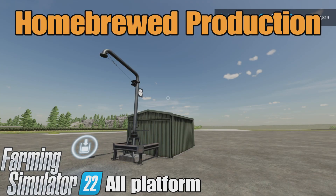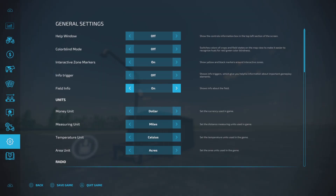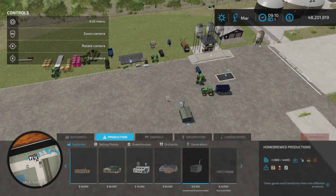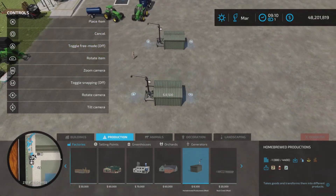Loony Farm Guy here, and this is Home Brood Productions by Death's Pledge on Farming Simulator 22 for all platforms — PC, Mac and console. I'm on PS5 here on the Rock Crawl map, and this is 0.59 megabytes to download. It is only seven slots on console. Let's get our help windows on. We'll find it under Productions and Factories, and no, it's not the kind of homebrew that you were thinking of — this is a different kind of brew.